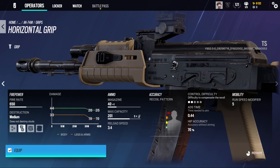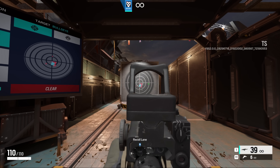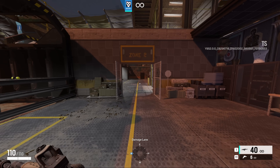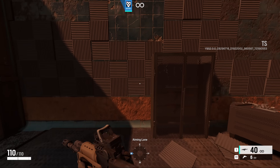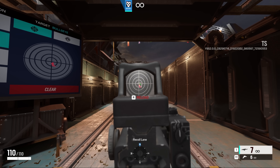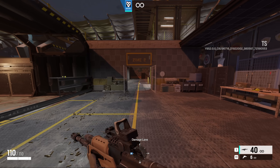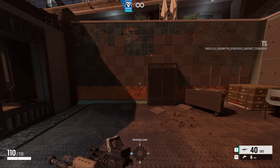All three grips are now available. You have the vertical grip, which will reduce the recoil of the weapon. You have the angled grip, which will allow you to reload the weapon faster. And finally, you have the horizontal grip, which will allow you to move faster. If you haven't played for a little bit, these grips did get a rework in Operation Deadly Omen, which is why a few of them do some different stuff — for example, angled grip no longer gives you faster ADS speed, it gives you faster reload. It's a really nice addition to Deimos, and hopefully Ubisoft take note and finally give the F2 its grips back, because that gun has just been completely overshadowed by the 417.